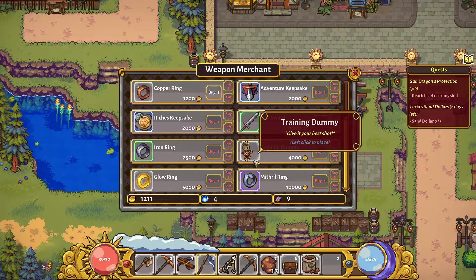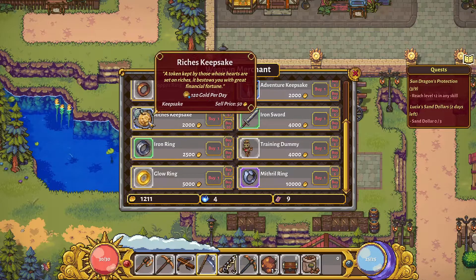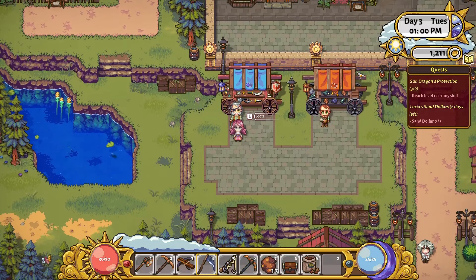Training dummy - how cute. Mithril ring - so fun. We have the richest keepsake, I think. Is that what we went with? Yes - 120 gold per day.